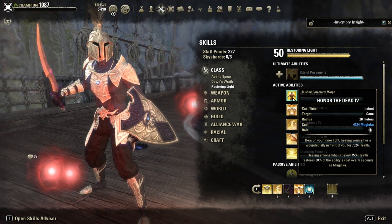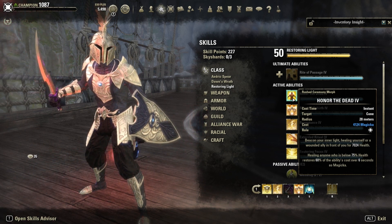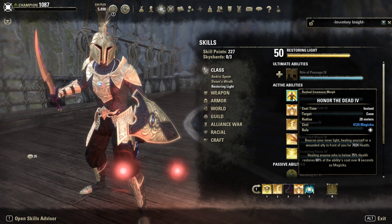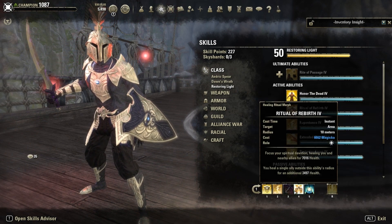You could also run Honor the Dead which heals only one target for about the same amount and is cheaper. It also returns 60% of the ability's cost as magicka when healing anyone below 75% health over 6 seconds, which can be a nice way to restore magicka.